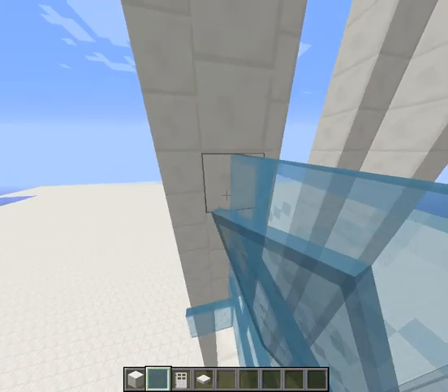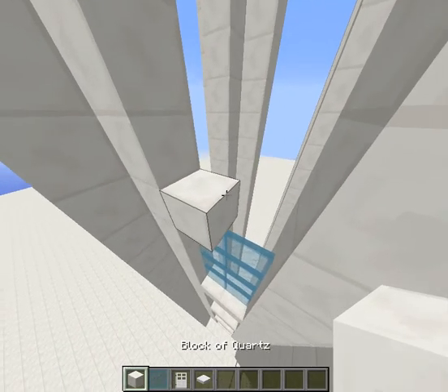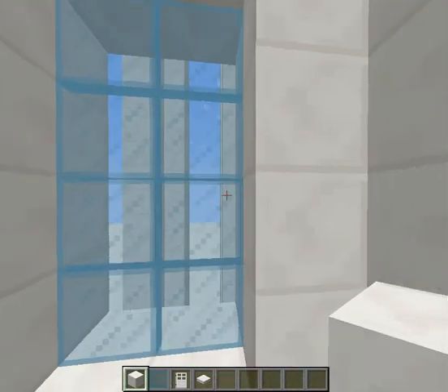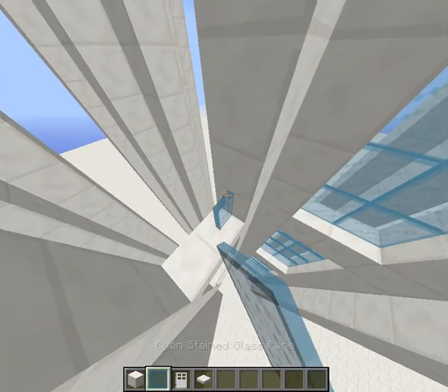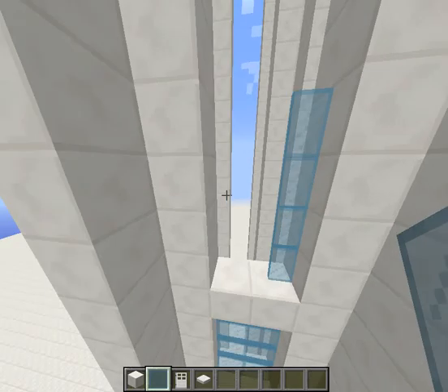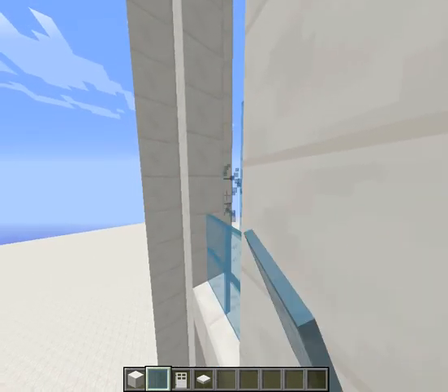Each floor will have four-block-tall ceilings — this is about the height of each floor, so you have nice room. When you jump you don't hit your head. And since a block represents a meter, that's really four-meter-tall ceilings — that's good.